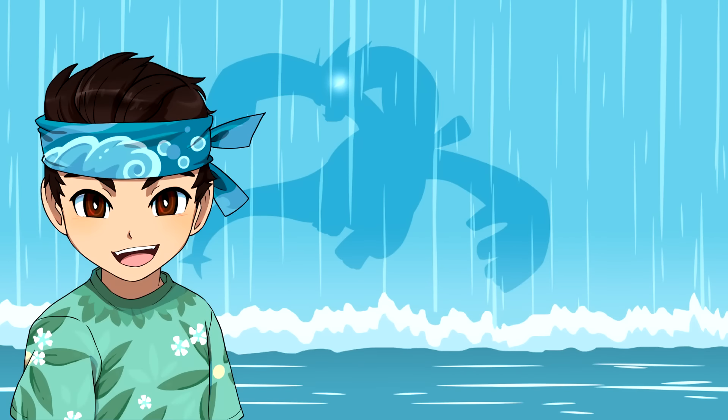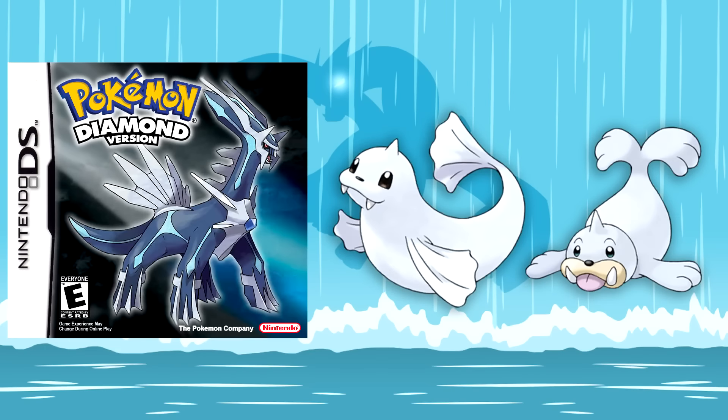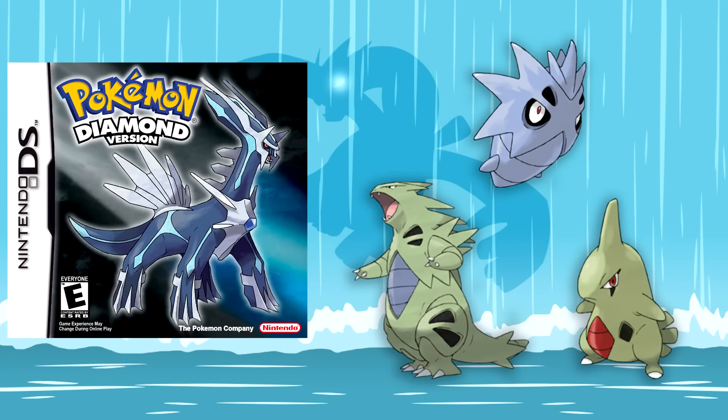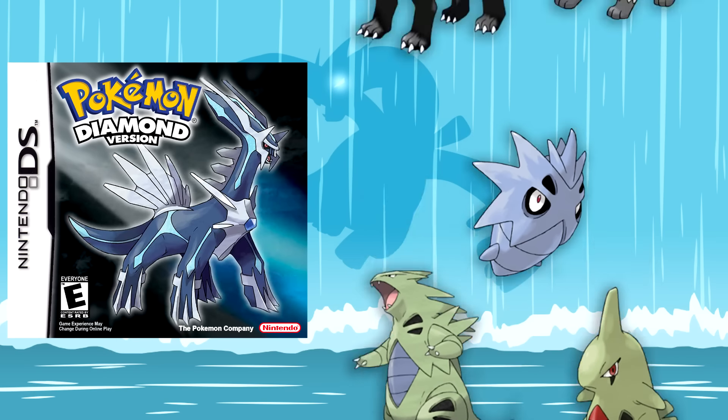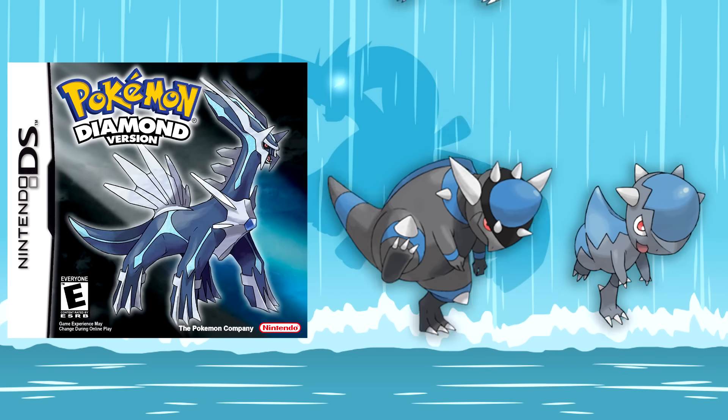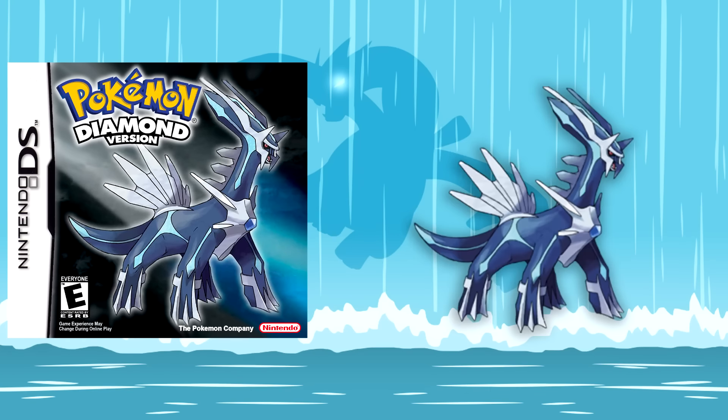In Generation 4 for Pokemon Diamond, we have Seel and Dewgong, Scyther and Scizor, Murkrow and Honchkrow, Larvitar, Pupitar, and Tyranitar, Poochyena and Mightyena, Aron, Lairon, and Aggron, Kecleon, Cranidos and Rampardos, Stunky and Skuntank, and Dialga.